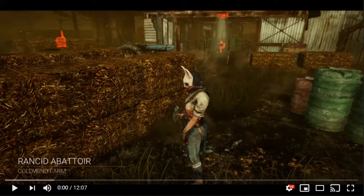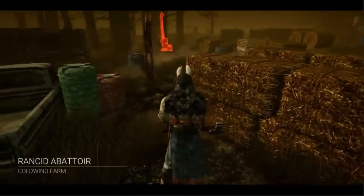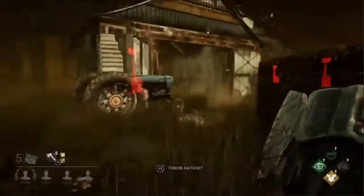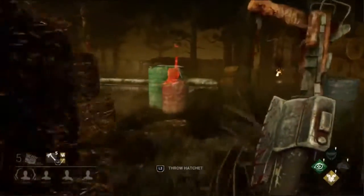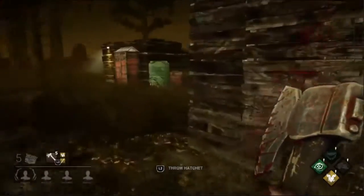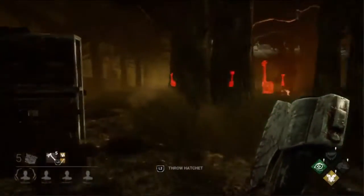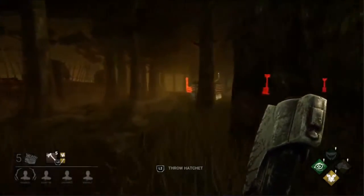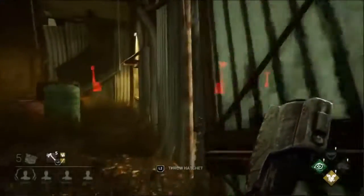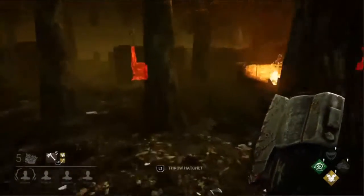Right out of the gate, the first thing I noticed is that Working Class elects to check this generator in the corner and spends a little more time than necessary checking the corners. Huntress is very much like Trapper in the respect that every second counts — every moment matters, especially in the first couple moments of the game.